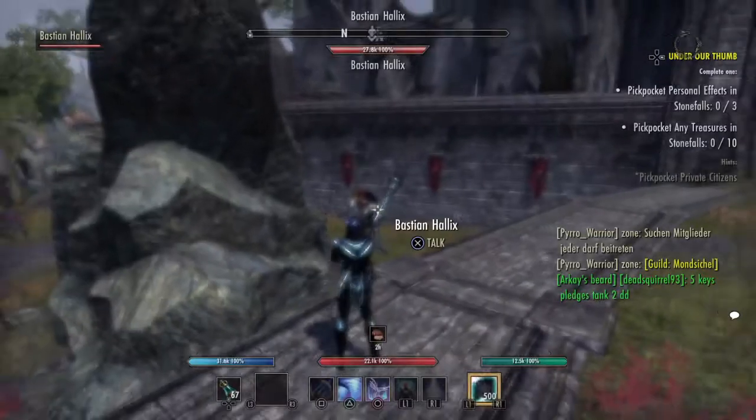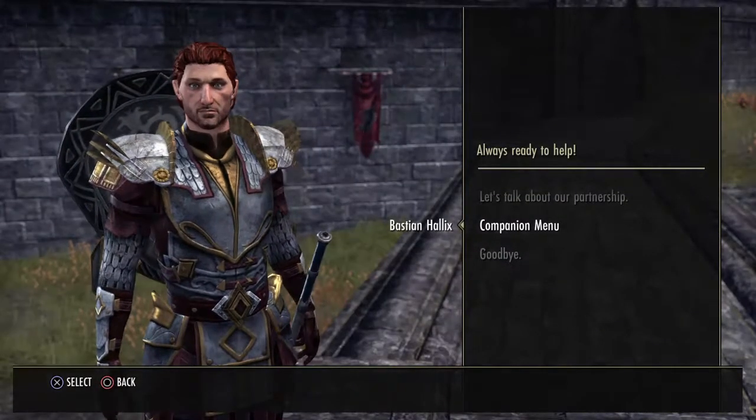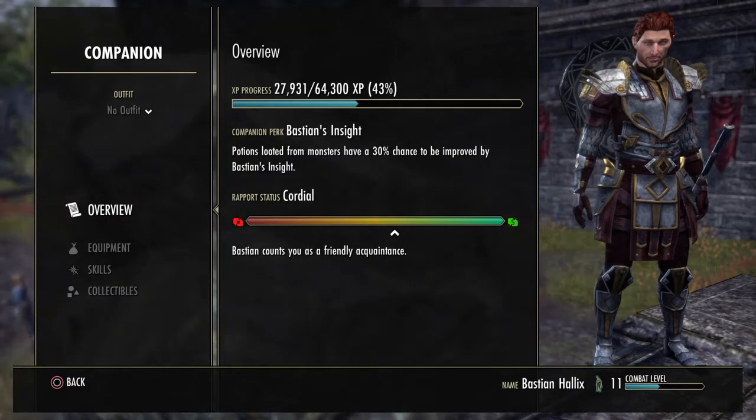You can put gear on them by talking to them and going into the companion menu — this took me quite a while to find because I was looking in my own menu. The companion menu is very nice. There is such a thing as Rapport, which basically just means whether they like you or not. Mine is on the edge of yellow to green, so I guess he kind of likes me — it says he counts me as a friendly acquaintance.